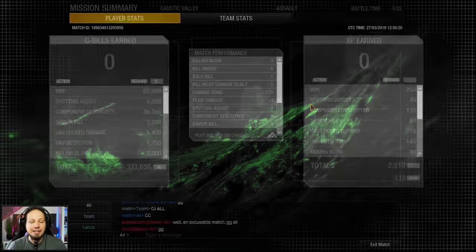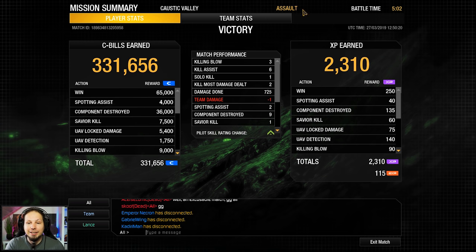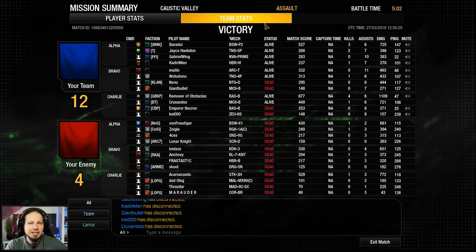Let's have a look at the end score. We had three killing blows, six assists, two kill-most-damage dealt, with 725 damage done and nine components destroyed. That was your daily dose for today — I hope you enjoyed it. It was a hell of a lot of work that I put into this. Light Gauss rifles are extremely situational and I don't like them too much, but here is another Light Gauss build because you wanted it. If you enjoyed it, don't forget to leave a rating or subscribe to the channel. I hope to see you guys on the battlefield — goodbye.